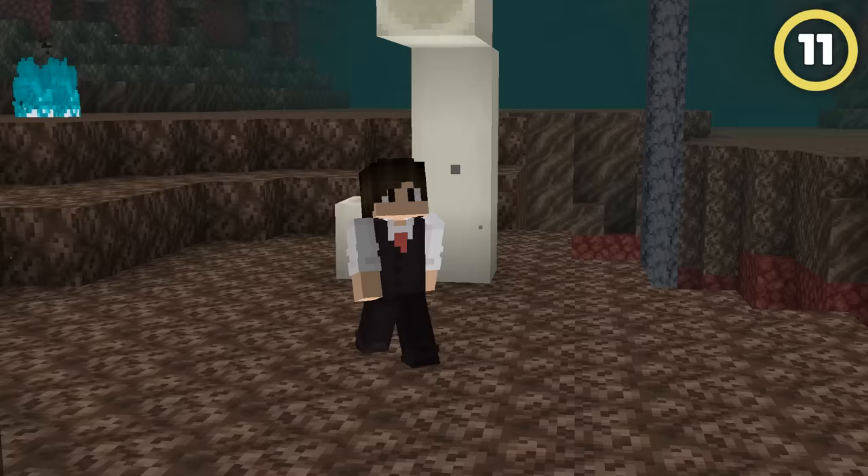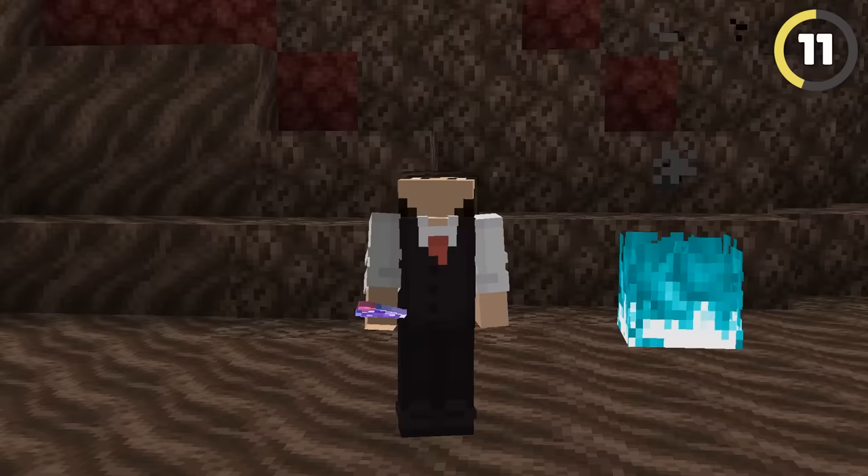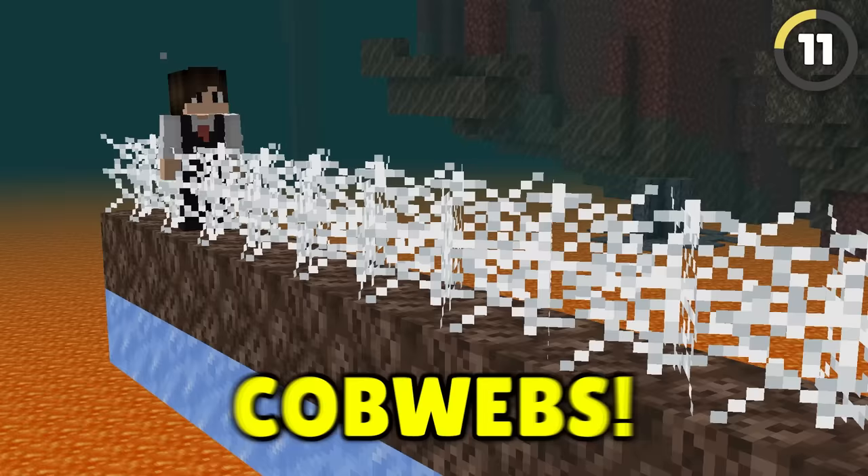Soul sand already slows your player down a ton, but adding ice below will make you move even slower. But there's a way to be even slower — cobwebs! You now have the slowest floor known to man.